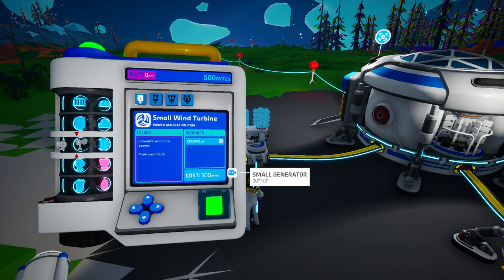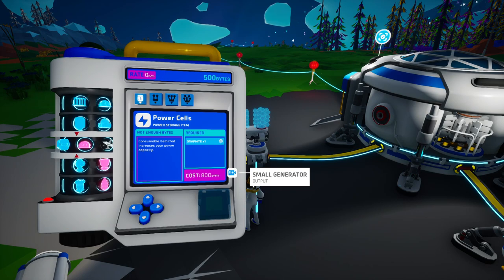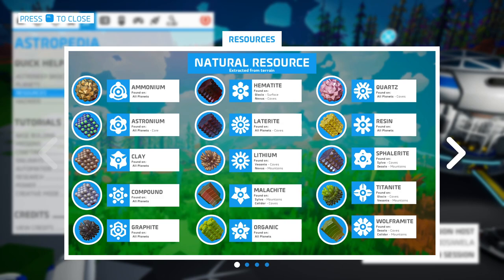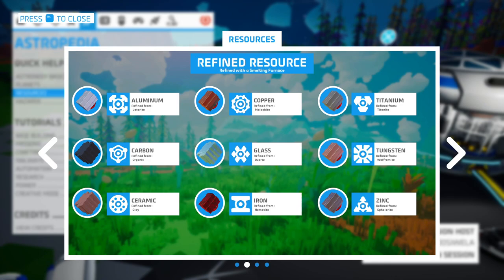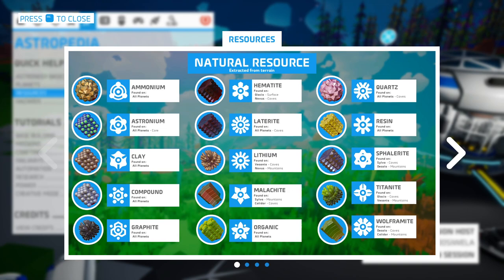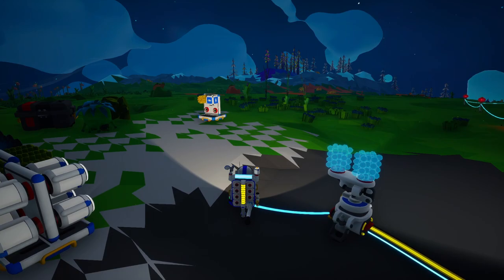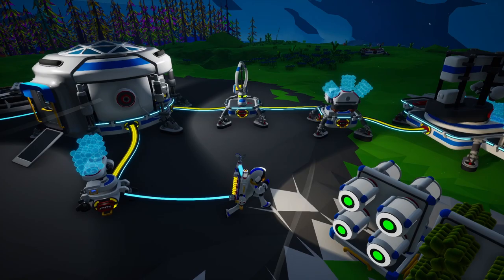There's no point unlocking the solar panel until we find some copper. A small wind turbine requires ceramic, a small battery requires zinc, graphite, and compound. So we need copper. Looking in the Astropedia under resources — copper is refined from malachite, and malachite is found on Sylva in the mountains.